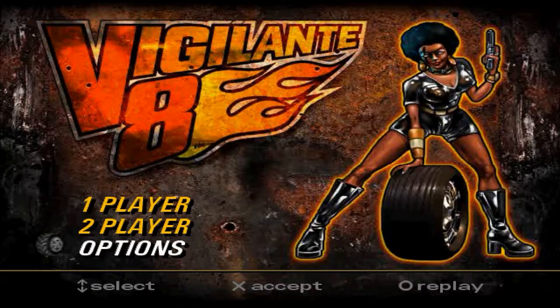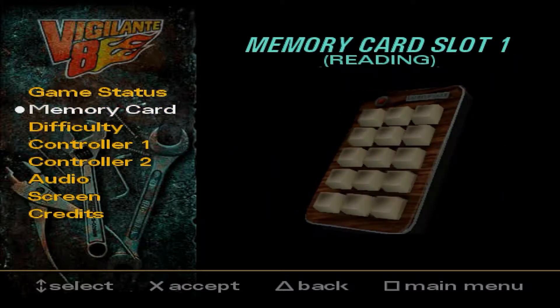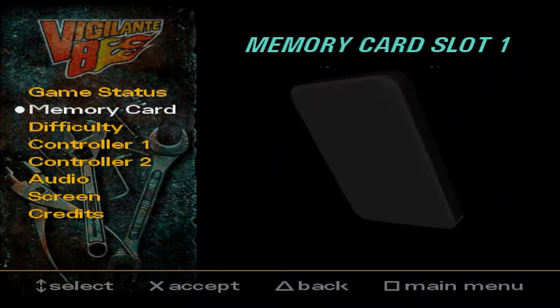So yeah, there's all the characters you can unlock. You also unlock two extra levels too, if you unlock the two extra characters on each side. Each one unlocks an extra level. There's also one more character you can unlock, which is an alien, which we forgot to mention in the last video.